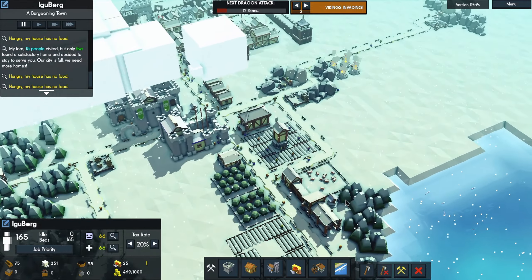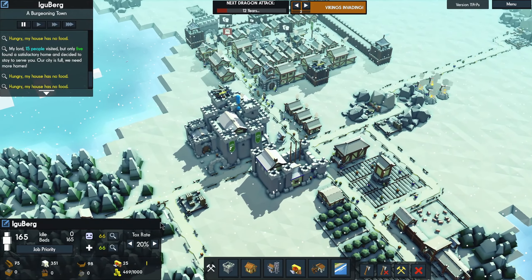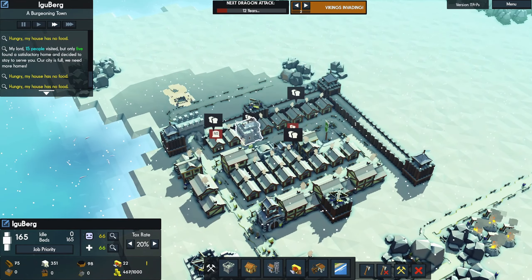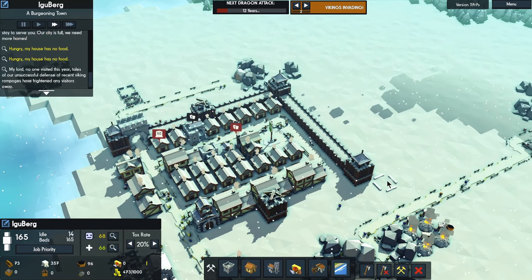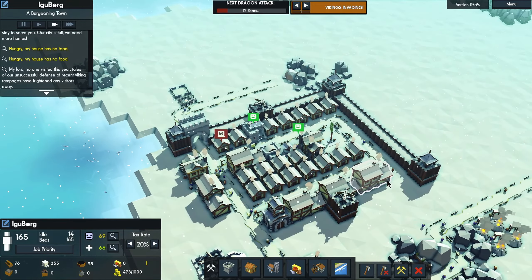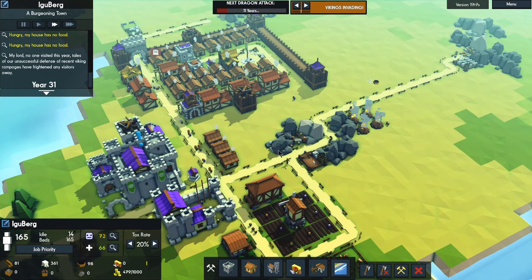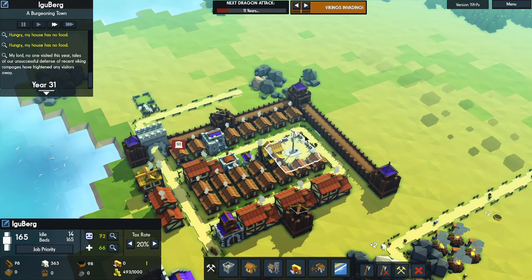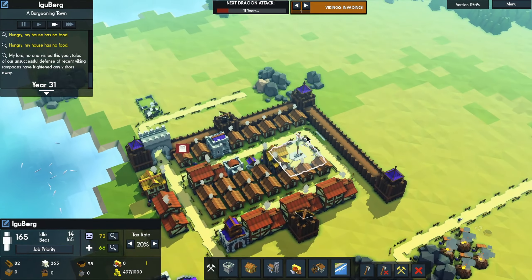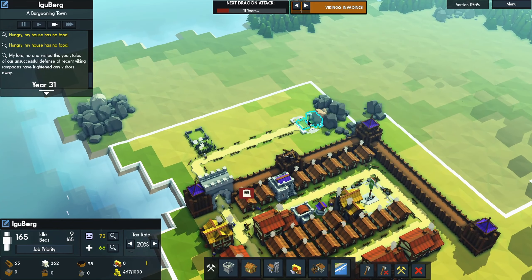I'm doing the best I can with the food — we just have a lot of people, that's the problem. The wheat and bread is gaining a little bit. Double time. You guys can leave the tower — you did a great job. I did see the ballistas firing at them too. I hope to have a military the next time the Vikings show up. They're coming back in 10 years, and the next year after that the dragon returns. That is why you need stone walls. Let's get the iron mine right there.